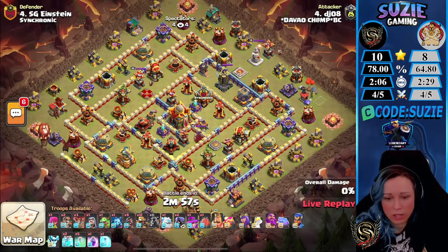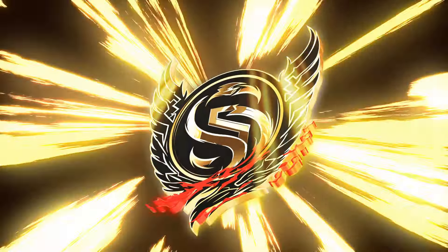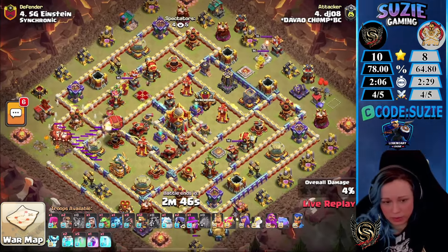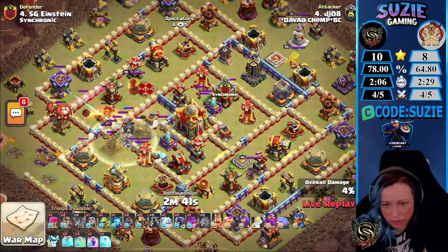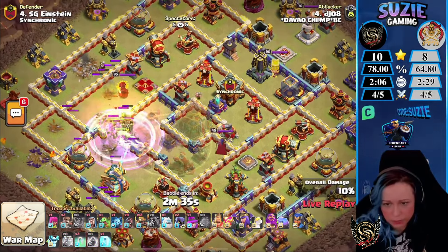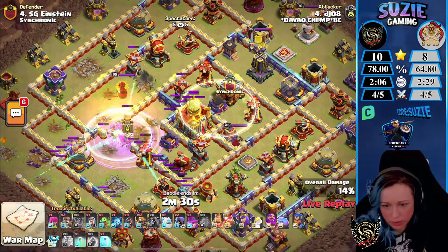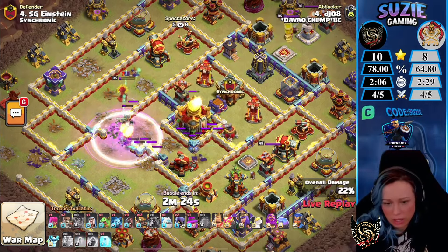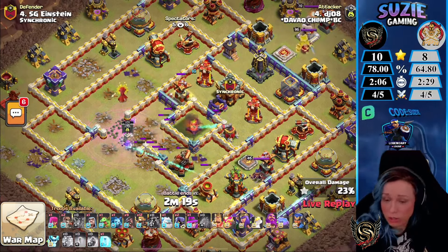Eight bars — not going to be enough, can't recover from this. Final attack from DJ — it will be attacked with the Twin Hoggies against Einstein's base, which has two Invis Spell Towers. They are from Philippines. Using the Super Archer blimp — is he going to have enough invis spell? Now he's activating the second Invis and using the final Invisibility Spell. I thought it wasn't going to be enough for the Town Hall.